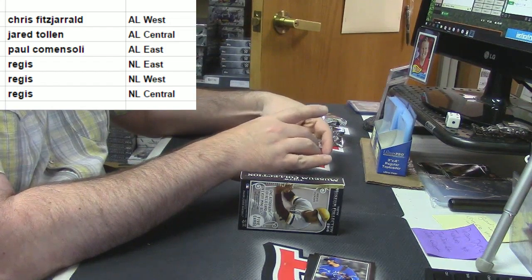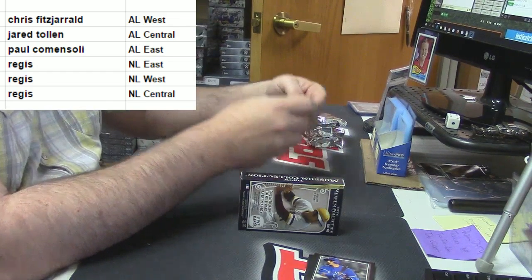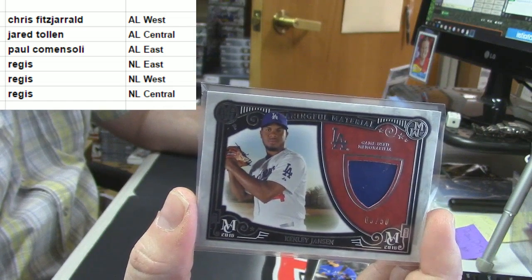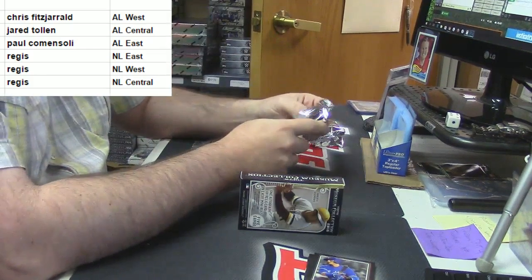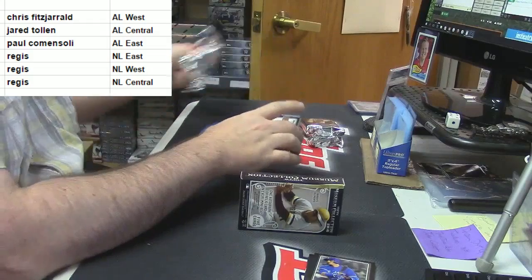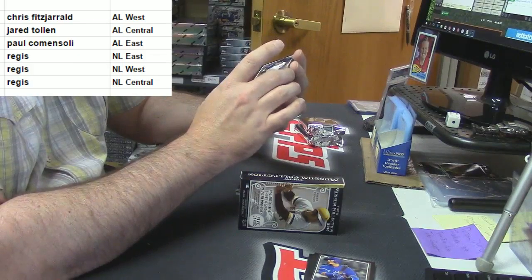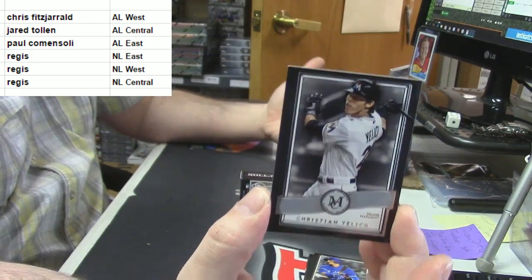And first hit is going to the National League. Meaningful Material, game-used swatch, five out of fifty, for the Los Angeles Dodgers — Kenley Jansen. I'm not completely familiar with him, not familiar with his work as a Dodger.